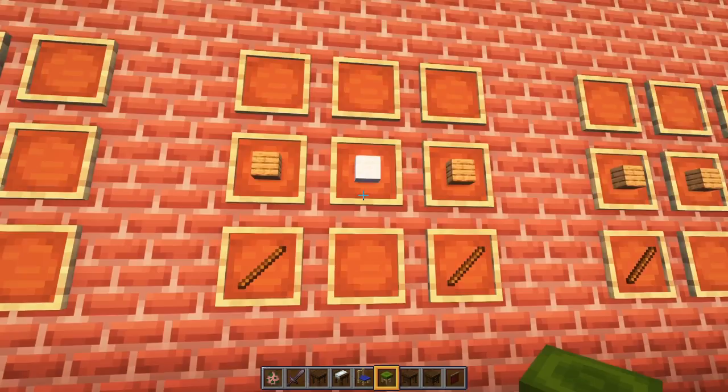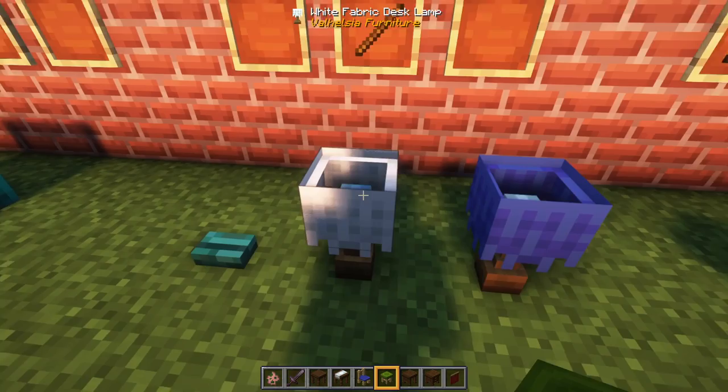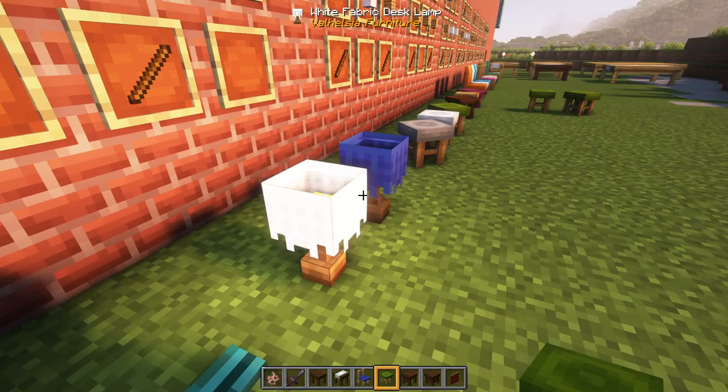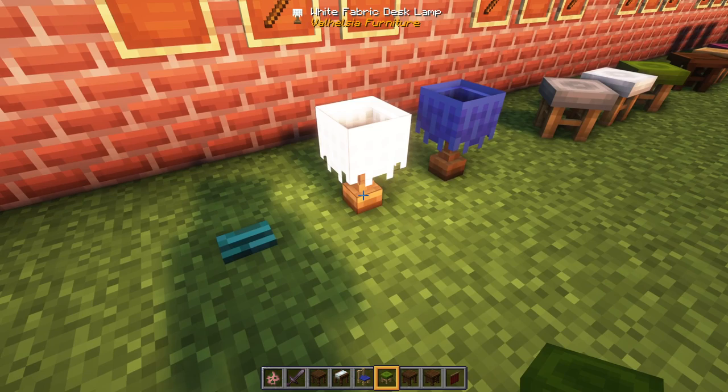Next up is desk lamps. We have desk lamps that light up when you right-click on them. Those are made with a stick, glowstone, and wool of the color you want. You can also activate desk lamps with redstone — it toggles the lamp. It's not like a redstone lamp that's only powered when a redstone signal is going to it; the redstone signal toggles the status of the lamp. Pretty neat.